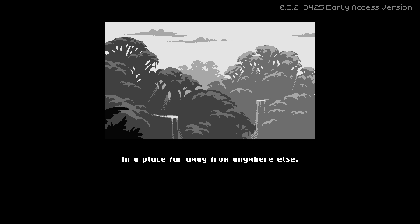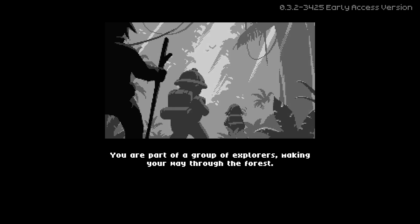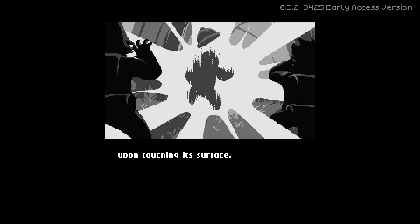In a place far away from anywhere else, you are part of a group of explorers making your way through the forest. Feeling a strange presence, you notice something between the trees. Drawn to it, you approach the strange relic and raise a hand towards it. Upon touching its surface, a blinding light engulfs you.